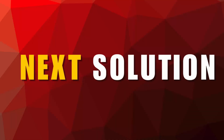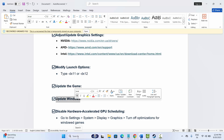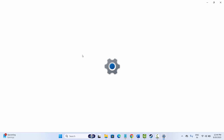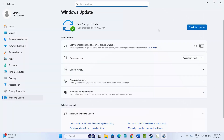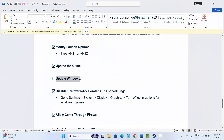Next is to update Windows. Make sure your Windows is updated to the latest version. Go to the search option and search for Check for Updates. Click on Check for Updates and if any update is available, simply install it. Once Windows is updated, try to launch the game and check if you can play without any further problem.